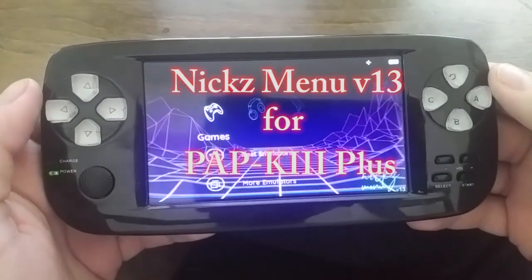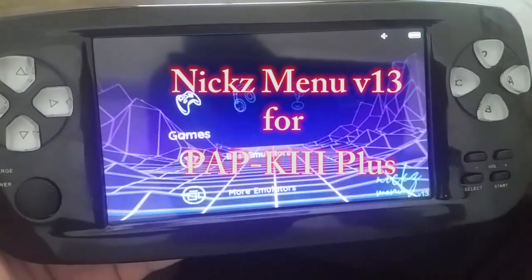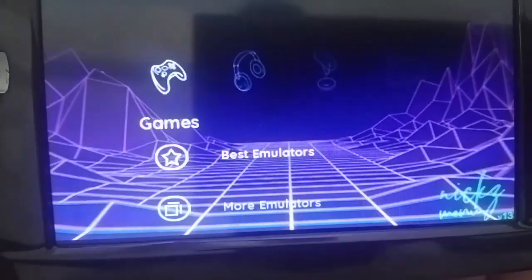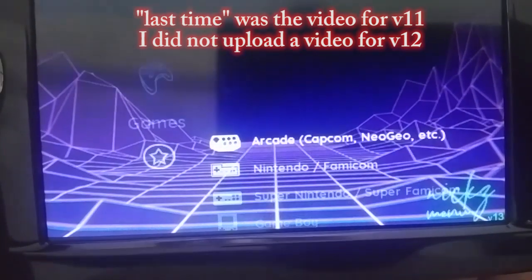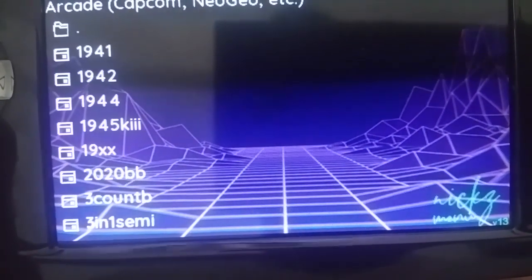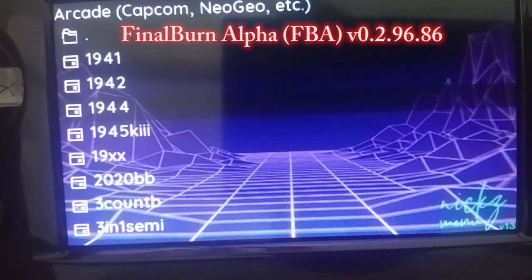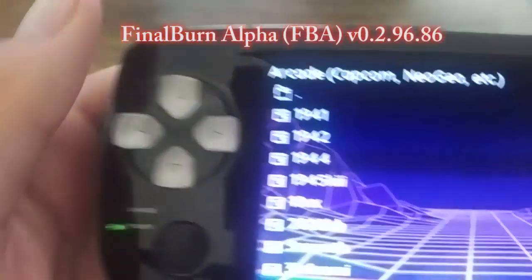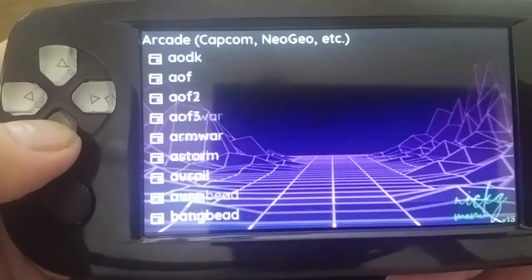This is going to be a tour of the new features of Nick's Menu version 13 for the PAP K3 Plus. What I've added since the last time is better arcade emulation, using Final Burn Alpha 0.2.96.86. This will play more games than the stock emulator.